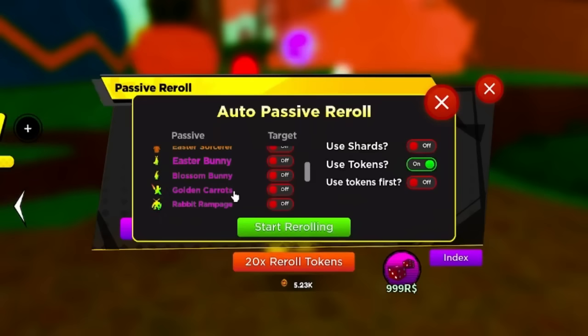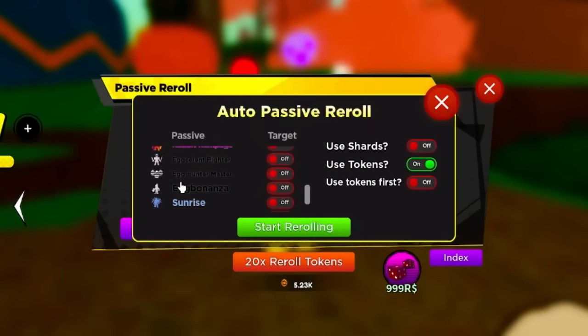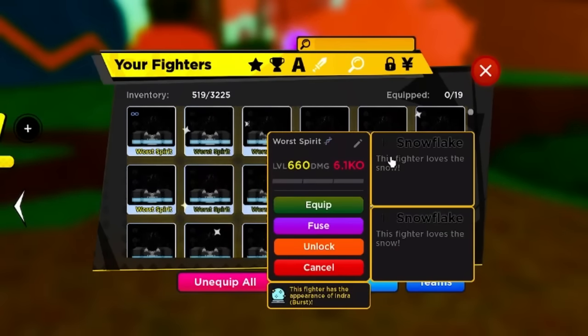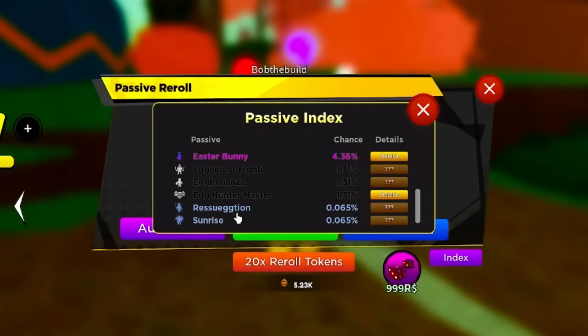I've already shown you guys Easter Bunny, Blossom Bunny, Golden Carrots, Rabbit Rampage - none of these give any time multiplier, luck multiplier, or drops multiplier. However the secret passives do. Egg Hunter Master gives you 0.75 luck. Egg Bonanza gives you extra drops - it's exactly like Snowflake. Snowflake gives you drops - basically the same thing as Egg Bonanza. Egg Hunter Master is the luck one.